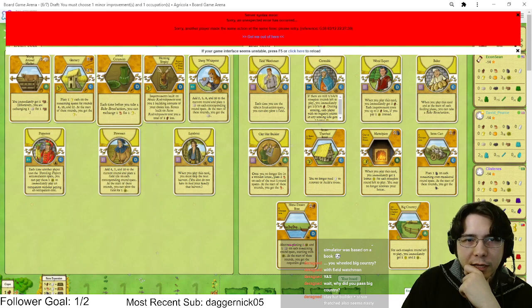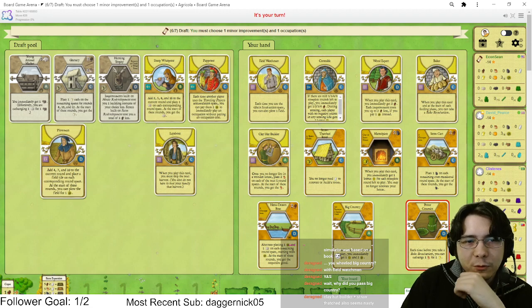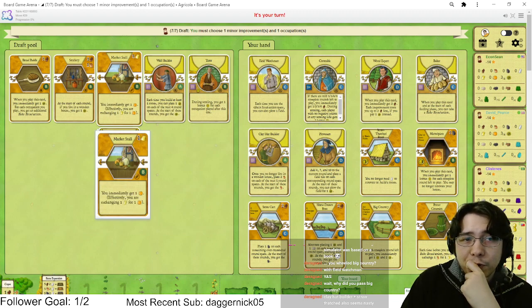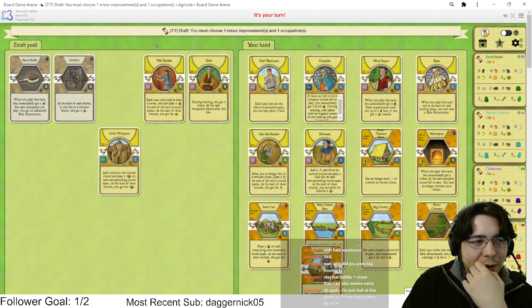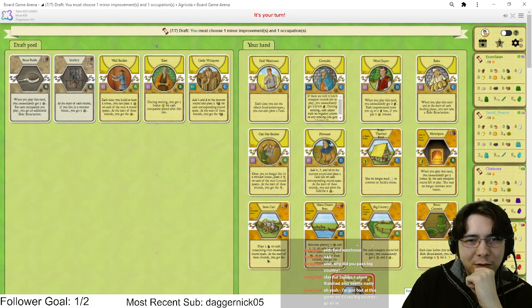This pack sucks but we're just picking this because we are baking bread. What am I hating here? I'll let other people fight over fields — that's more advantageous for us because we're adding so many fields anyway. Taking Tutor this late is disrespectful. Market Stall is actually pretty good. Bread Paddle is fine but we have Baker and not an insane amount of ox, so Market Stall is actually fine with Field Watchman.